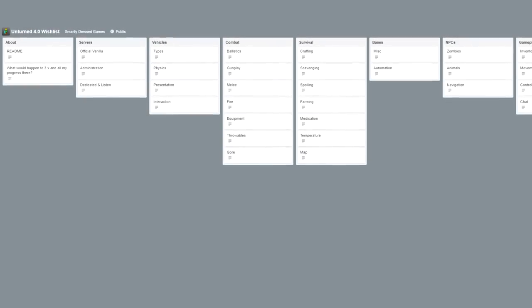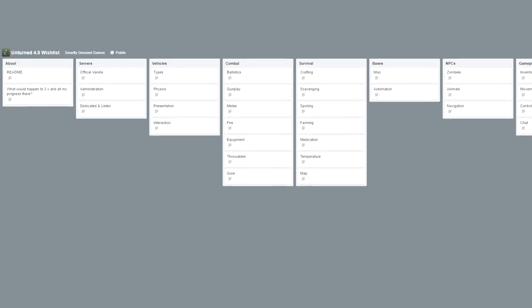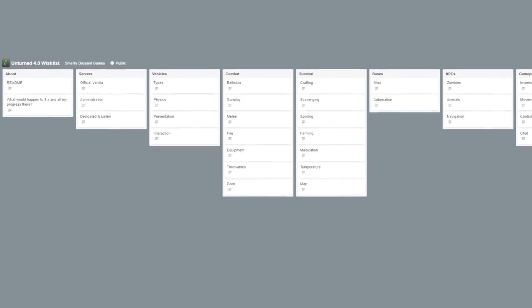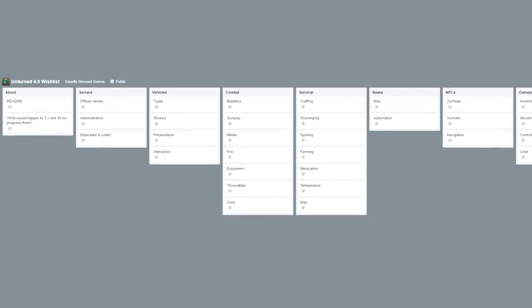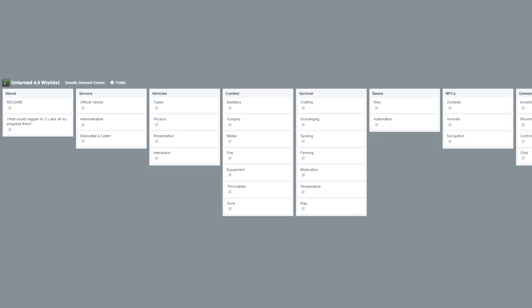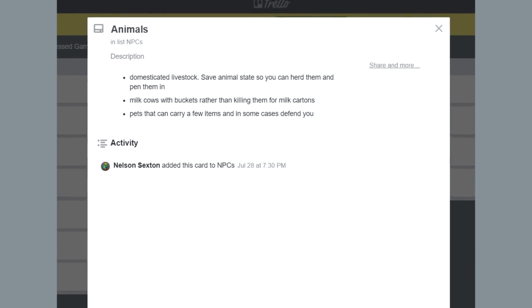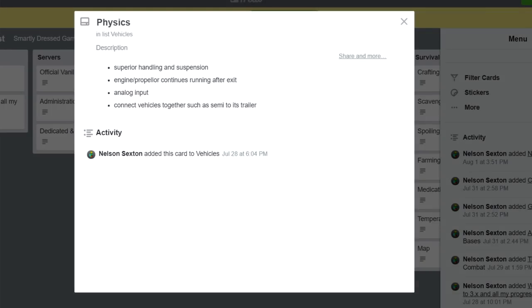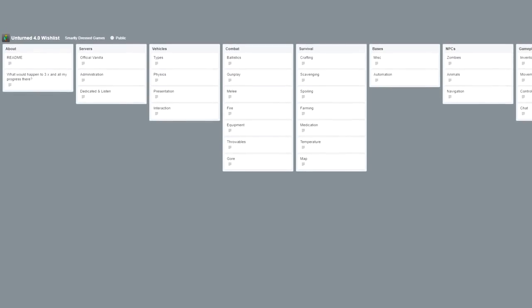The Unturned 4.0 wishlist Trello will be linked in the description below — there is a ton of really exciting information in there. Keep in mind this is just a wishlist for Nelson, not a development path. It includes things both he and the community would like to see, such as item weight affecting stamina and movement, domesticated livestock for food, and a completely redone vehicle physics system with superior handling, suspension, gear shifting audio, tire squeals, and kicking up dirt behind your car.